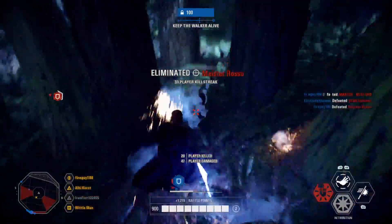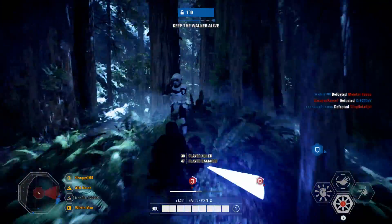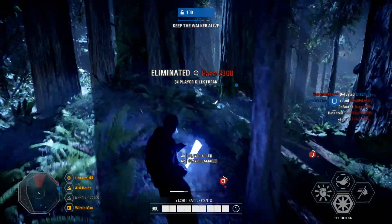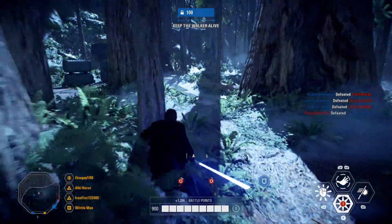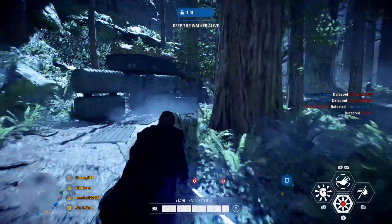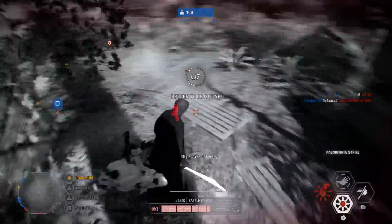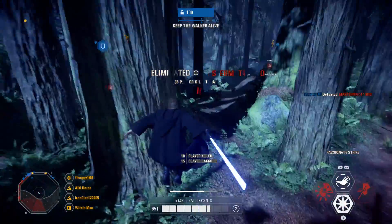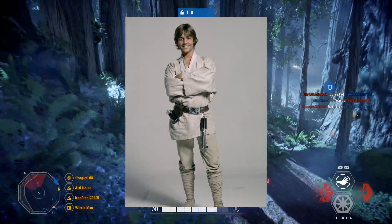For the month of July: Farm Boy Luke. Luke might as well have zero appearances in this game because his default appearance is very similar to the one from Battlefront 1, the Hoth skin is from Battlefront 1, and he's got nothing else. I don't know how this has slipped by for so long, but it's time to get one of the most wanted Luke skins in the game — Farm Boy Luke from Episode 4. I would really love to see that one.